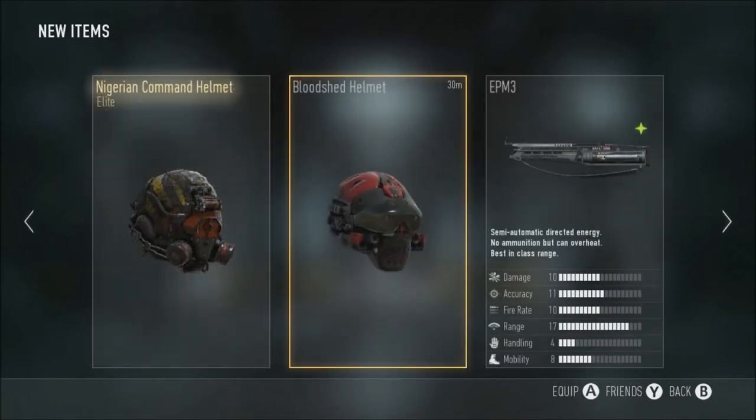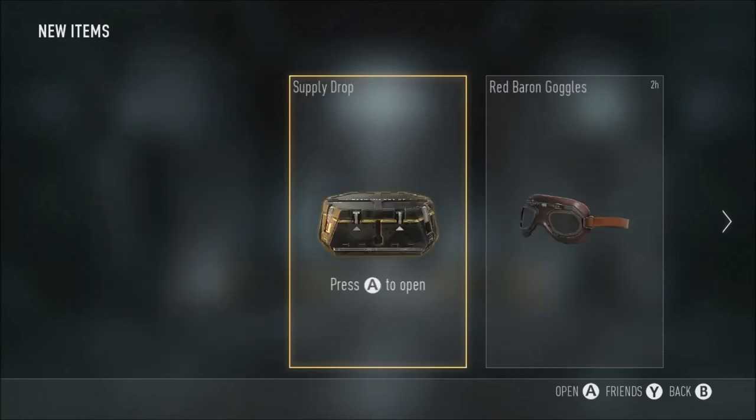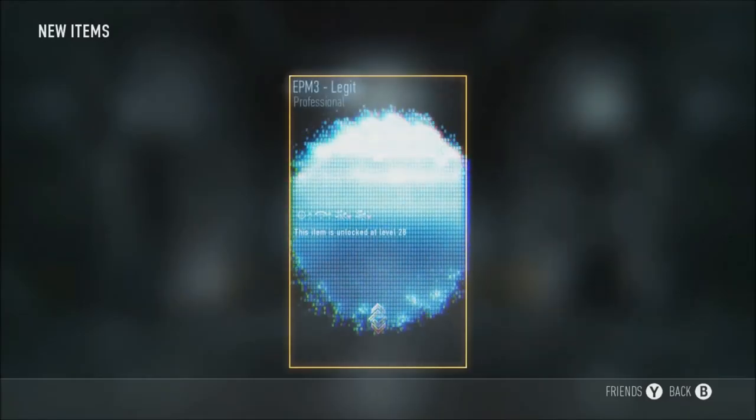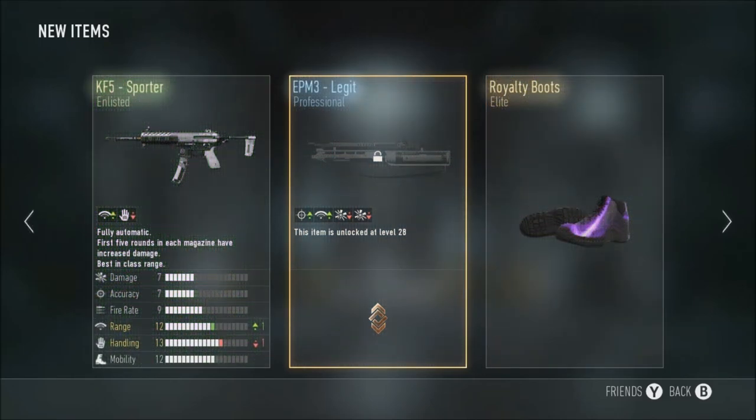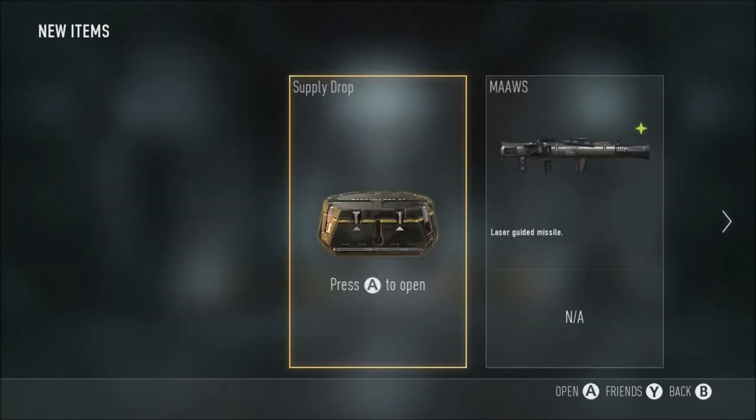Elite! Nigerian Command Helmet. There was also something with a system update - some Olgato thing I had to install but I don't know what that is. Oh, that's quite good - the Royalty Boots! I'm going for that Royalty collection. And then we've got the EPM3 Legitimate, which looks really good to be perfectly honest.